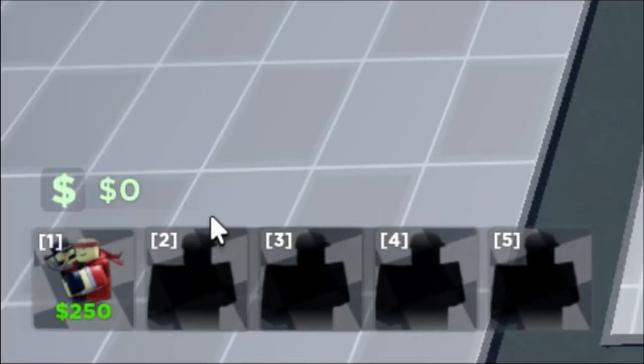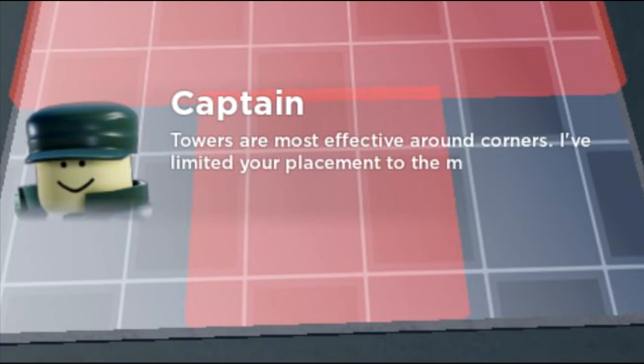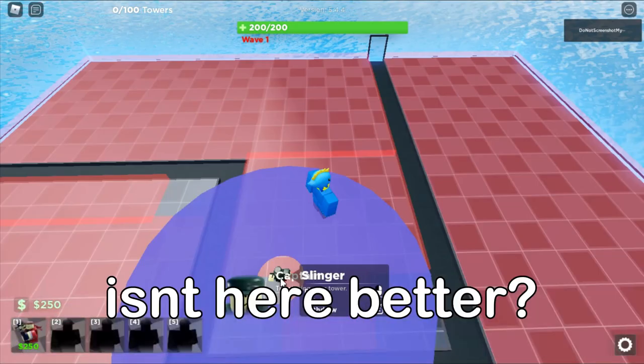You can use these to attack the invaders. Towers are most effective around corners. I've limited your placement to the map corners.